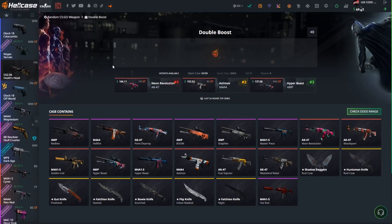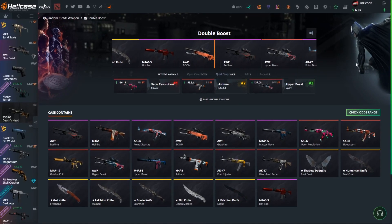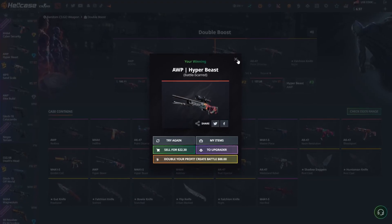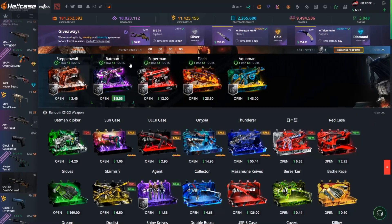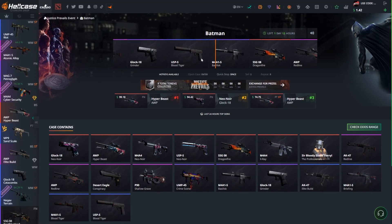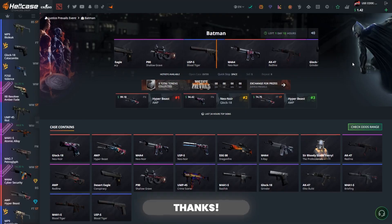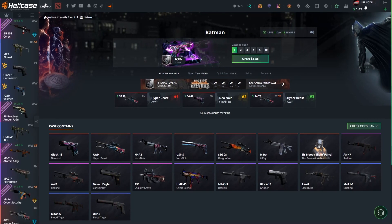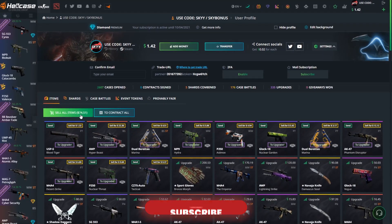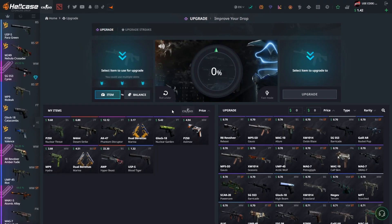Okay, let's go for Double Boost — $88. And we got a Hyper Beast. I've never seen a worse looking Hyper Beast. That was $22. Okay, that's gonna be the last one. Blue Tiger. Boys, we turned $240 into $74. I've never seen a worse outcome than this.